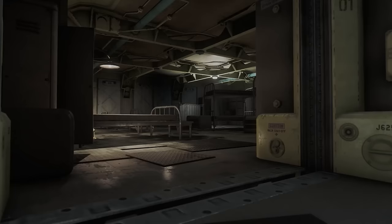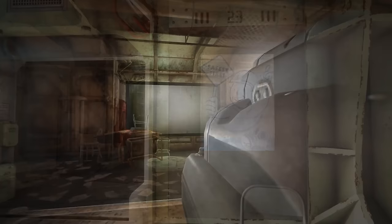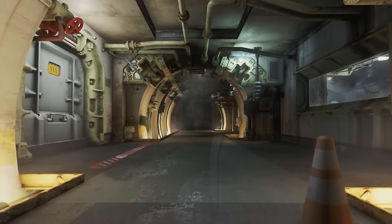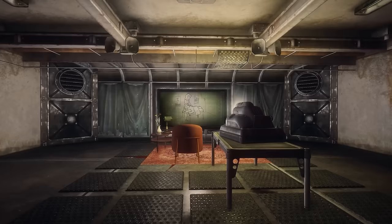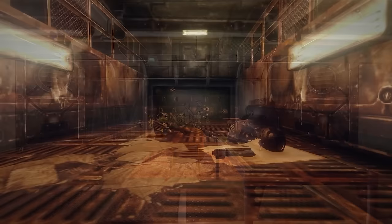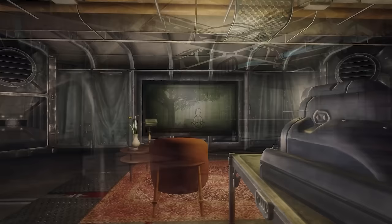Vaults 55 and 56 were paired in a betting experiment to see which would fail first. Vault 55 had all entertainment tapes removed, forcing dwellers to create their own entertainment. Vault 56 also had tapes removed except for one type — recordings of a particularly bad comic actor. Sociologists predicted Vault 56 would fall before Vault 55 because the actor was so terrible. While neither vault sounds too awful, being forced to watch the same bad comedy over and over until death is arguably worse than no entertainment at all.